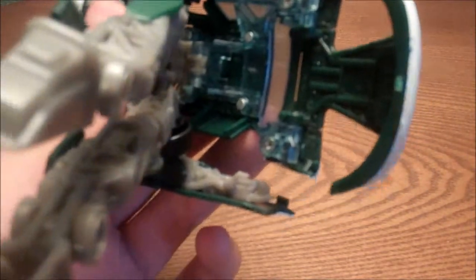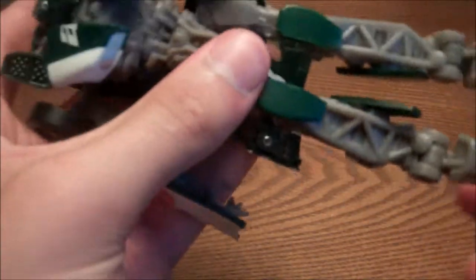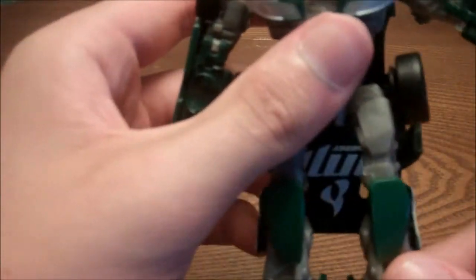You want to pop that out, rotate that up, angle those in, and flip these up — basically accordion everything in. Take the hood piece and, kind of like the legs on RAD Vehicon, just flip them in until everything is folded in. Then rotate the legs out and flip the foot. I usually do that extra step — it's not a big deal, but I find it kind of gives it more transformation effect.